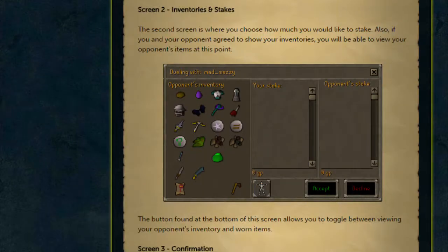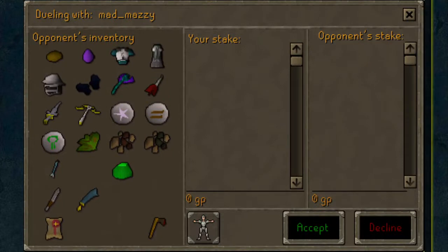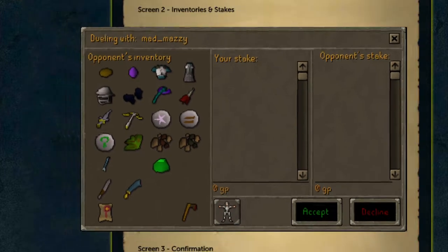After you've chosen your duel options, you will then move on to the inventories and stake options. This screen will have a view on your opponent, so you'll be able to see their inventory and their worn items interface. This will really allow you to gauge what your opponent's got, and then you can actually see what the stake is you're trying to fight for. For example, here we can see that they've got full void in their inventory and you might think they could pull out the void during the fight, so you can adjust your stake accordingly.